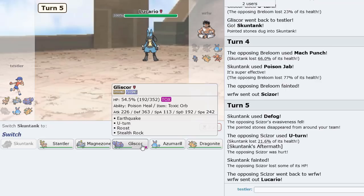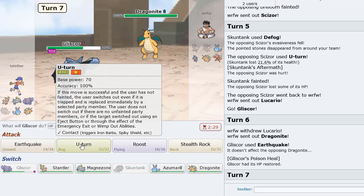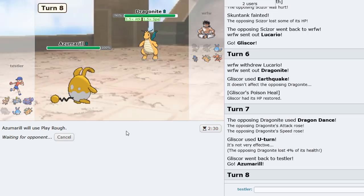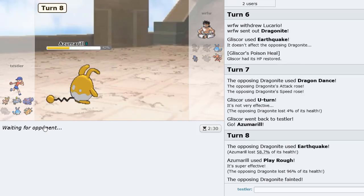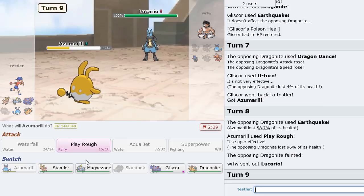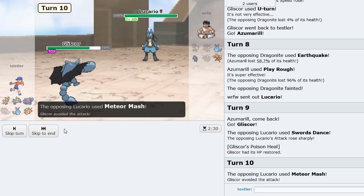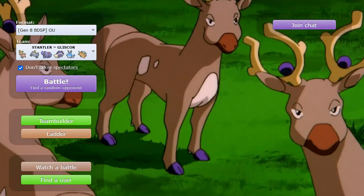He goes into Lucario — we get to go into Gliscor because I think Gliscor just lives any physical hit from this thing. Dragonite comes in, we U-Turn out into Azumarill which should live any hit from this Dragonite. We knock out Dragonite — that's gone. Azumarill's probably ready to Belly Drum. He goes Lucario, we go into Gliscor as he Swords Dances up, which I don't think matters at all. We have Scarf Magnezone — all we do is Volt Switch out. We also could have stolen the Huge Power from Azumarill with Skill Swap.